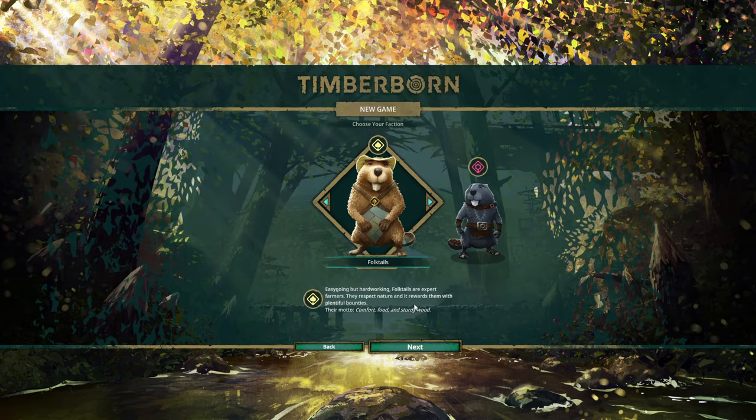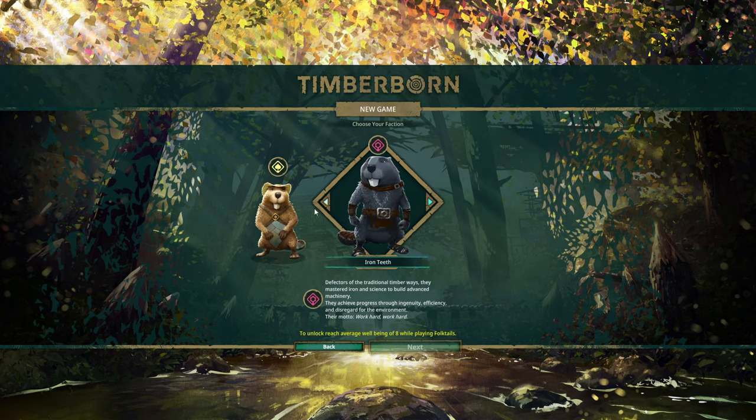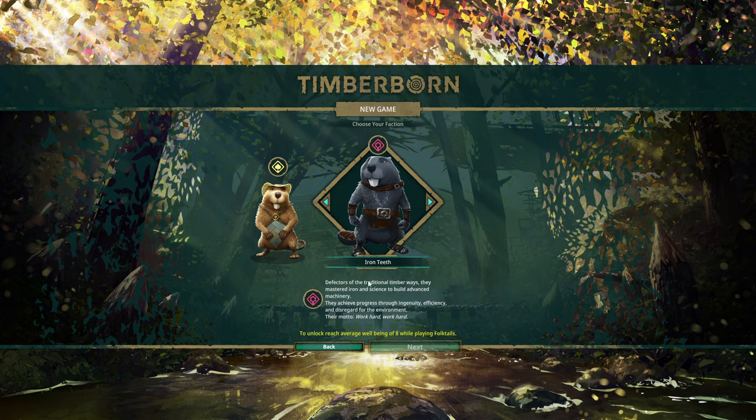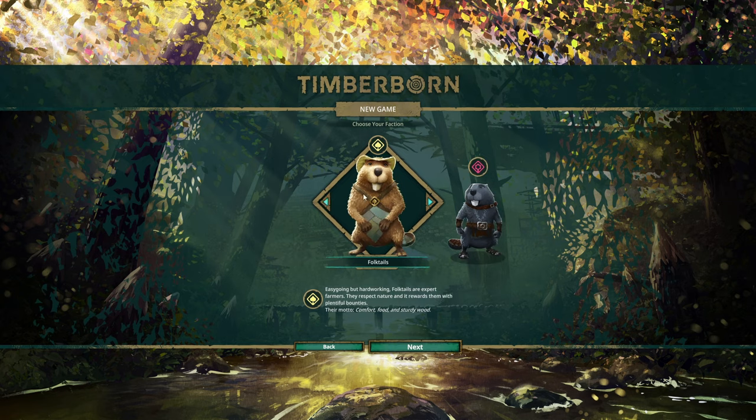New game — choose your faction. We'll start with the default: Folktales. Easygoing but hardworking, Folktales are expert farmers who respect nature — their motto is 'comfort food and sturdy wood.' The other option is Iron Teeth: masters of iron and science who build advanced machinery through ingenuity and efficiency, with disregard for the environment. We need to reach average well-being of eight with Folktales first anyway.